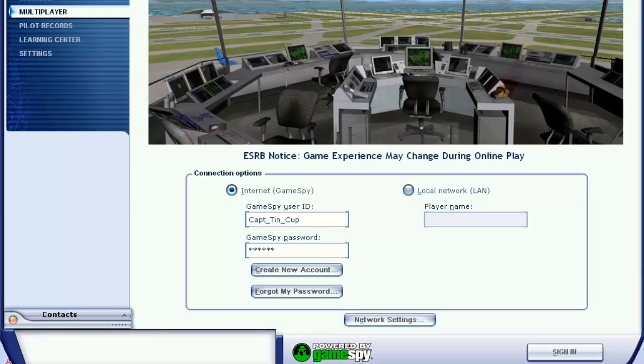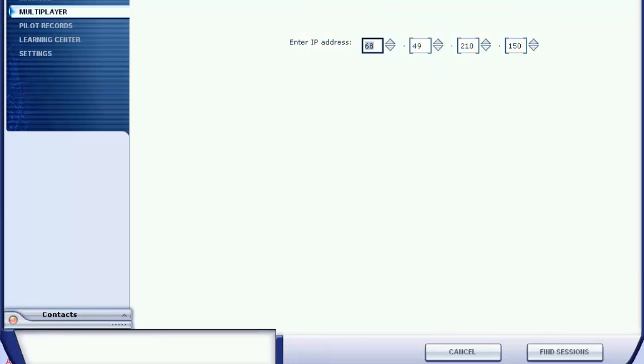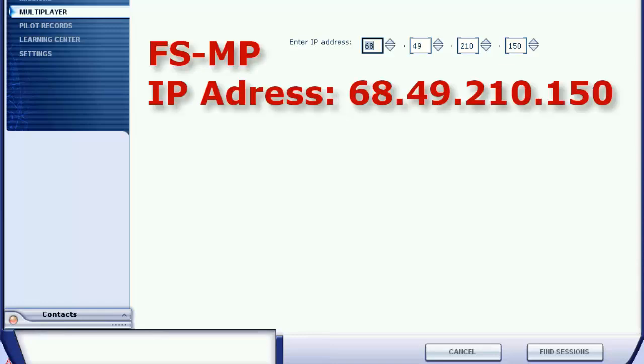Now let's get to it. This is my old GameSpy user ID, and now I will just put it under the new pilot. Click Local Network and just put your user ID in the player name field and click Sign In. Now you will no longer see a long list of session names. You just have to go down below and click Connect Directly. The FSMP direct connect IP address is 68.49.210.150. Once you have that in, click Find Sections.